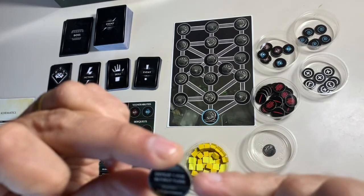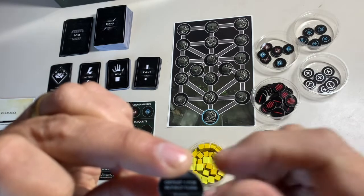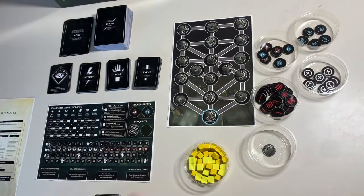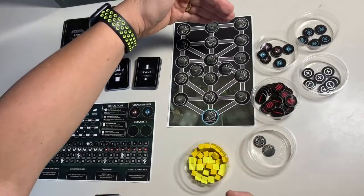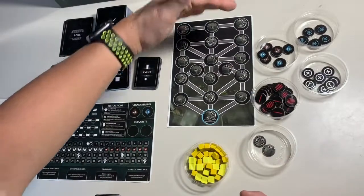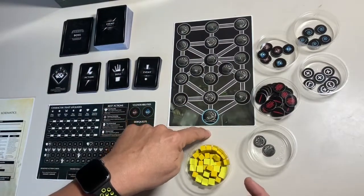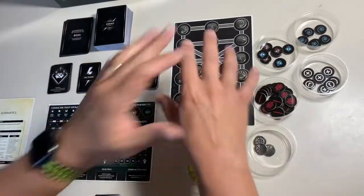Here's an example side quest: defeat one foe in your first turn, and the reward is two experience points. If you want to tackle this side quest, you place it in the side quest portion of your player board. The nice thing about this game is that you get a variable path descending down toward the boss — it's basically a different game every time, a different path through the dungeon every time you play.